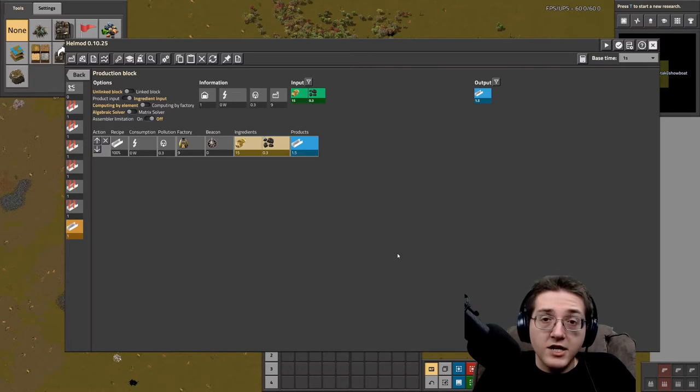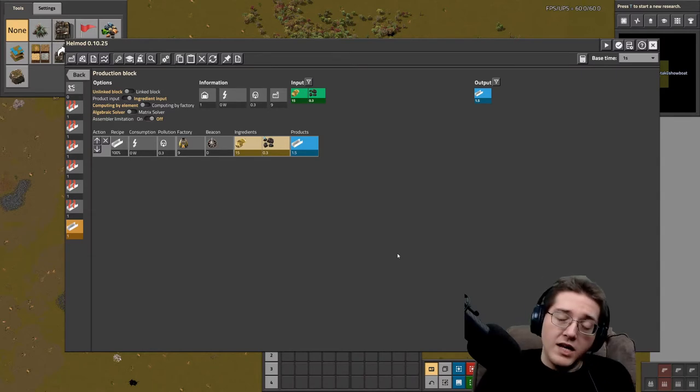The first thing to mention is that the aluminium processing chain has not changed in and of itself since the previous original tutorial. You can go back to the version 0.17 video to see what it looks like. What has changed is the release of Pi Alien Life and a few other balancing updates, including how to obtain hot air and some of the uses of aluminium.